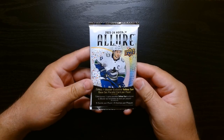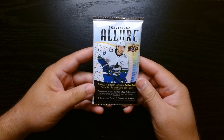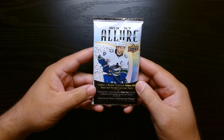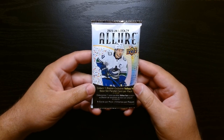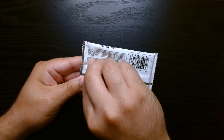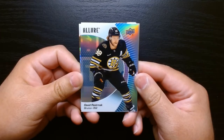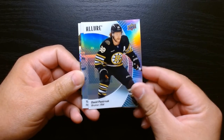Here we are — first pack. We only get four packs in this blaster, five cards per pack, and you have a chance at two rookie cards per pack. Hopefully one of them is a Connor Bedard. Let's get it.